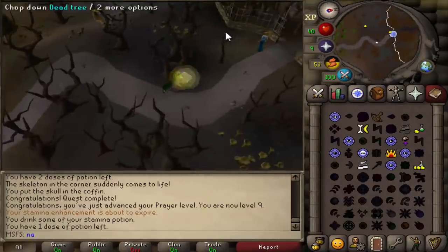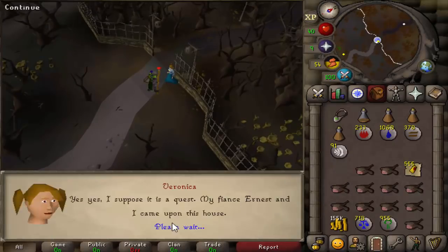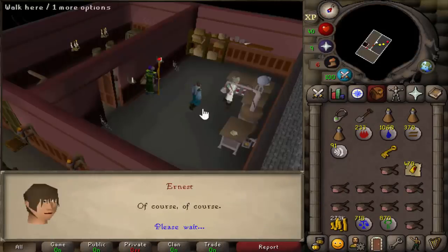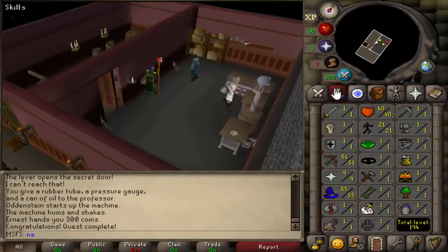Next up is Ernest the Chicken, and let me tell you, this quest is going to be so much nicer than doing it on Deadman mode with 50 bone crossbow raggers chilling outside the mansion. And that should be Ernest the Chicken completed — a whole 300 coins and 4 quest points. We're still alching away, I haven't got a level.